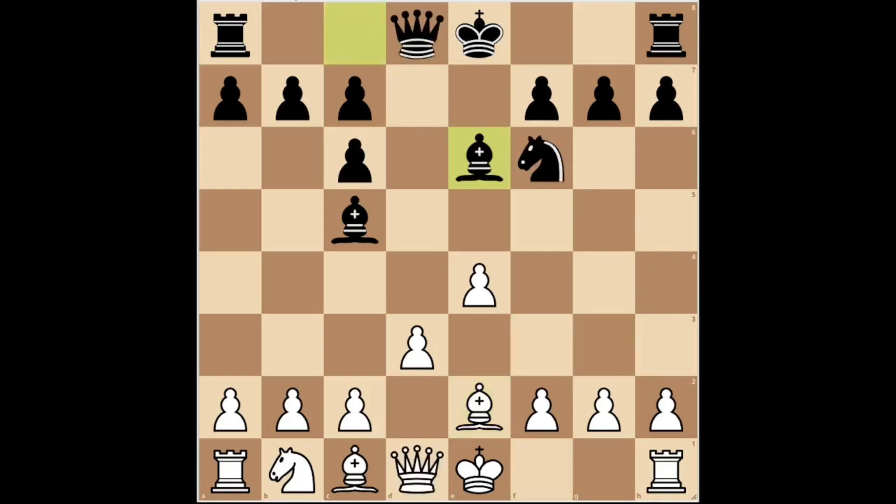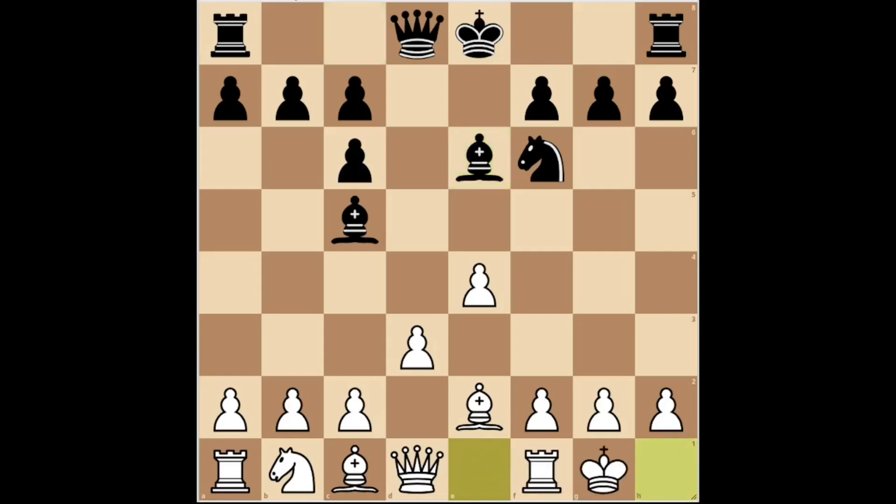In the game, black played bishop E6, completing the development of his minor pieces and avoiding direct confrontation to keep the maximum number of pieces on the board. White castled. Black played queen D7, mobilizing the queen and preparing to castle on the long side.